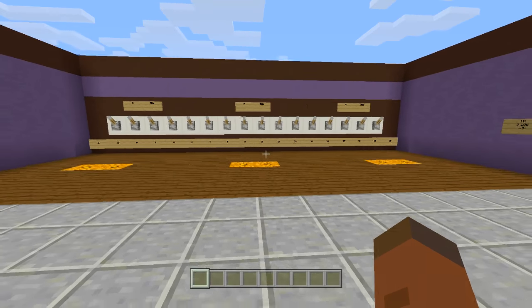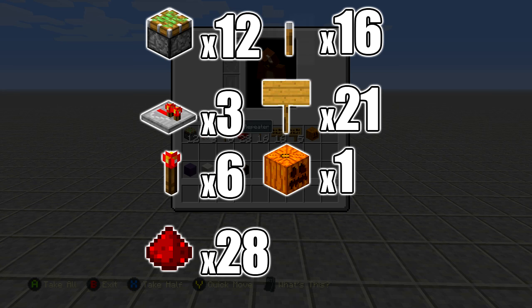I'm not going to give a definite spacing for this build, but here's the resource list. This does work on Pocket Edition, but you can't build the jeb door on Pocket Edition. Resources needed: 12 sticky pistons, 3 redstone repeaters, 6 redstone torches, 28 redstone, 16 levers, at least 21 signs, and of course a pumpkin. If you make it bigger you'll need more; smaller, you'll need less.